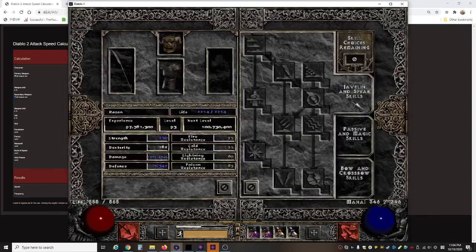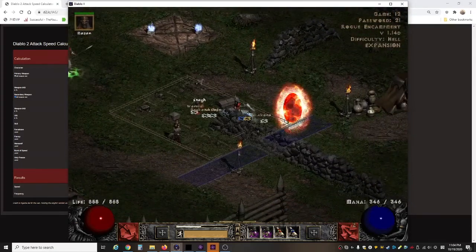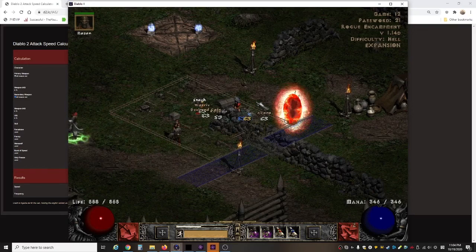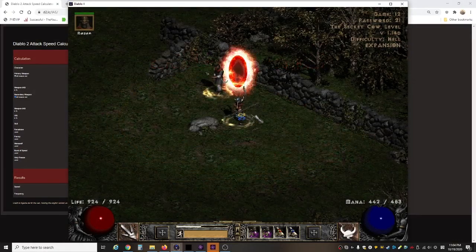That should have covered everything on the gear. Let me go ahead and show you the cow run, and then I'll show you Chaos and Baal. Let me buff up first.